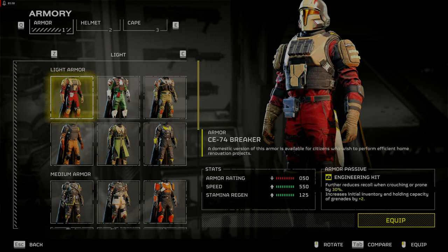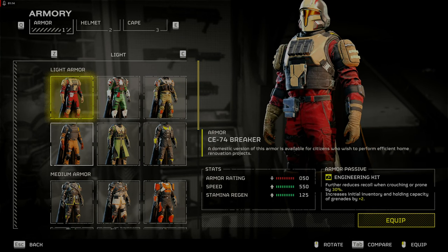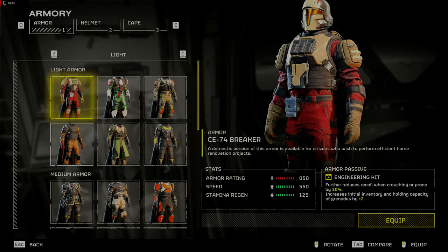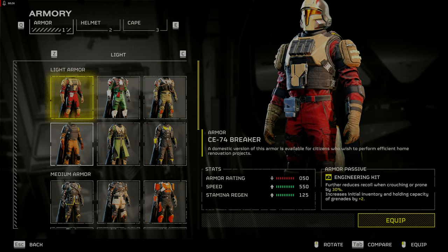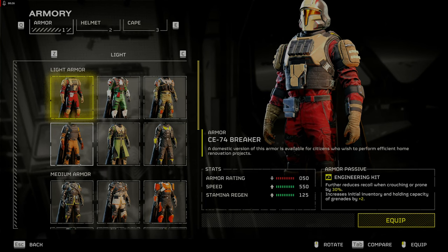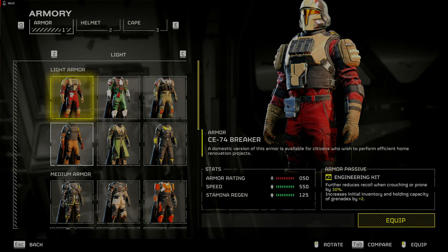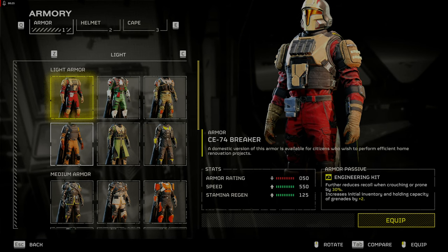Servo Assistant allows increased throwing range by 30% and 50% better limb health. Useful for throwing stratagems from a distance like eagle strikes or orbital precision strikes and avoiding detection. Engineering kit reduces recoil when crouching or prone by 30% and initial inventory and holding capacity of grenades by 2, allowing you to carry 6 grenades. Good if you run out of grenades frequently or when trying to get hordes off of you as you kite them around the map.